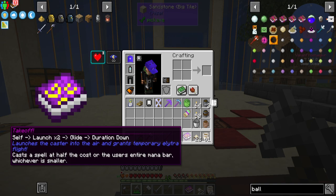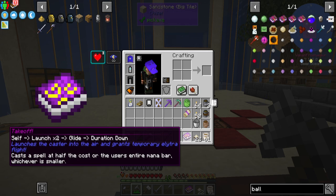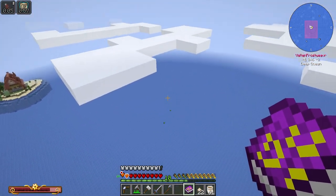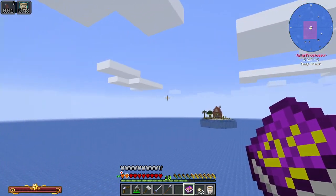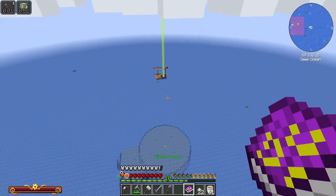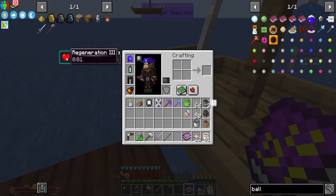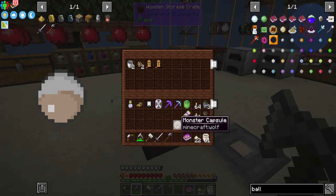I did get a magic spell from Ars Nouveau: Self Launch x2 with Glide Duration. It launches the caster into the air and grants temporary elytra flight, cast at half the mana cost or the user's entire mana bar, whichever is smaller. Let's try this outside in the water. Oh my gosh - that's pretty good! How long does this last, like a minute? I can use it again - I now have flight with this thing. Wow, that's pretty strong. It makes me think, who needs a boat? But I'm a terrible elytra flyer so I'll probably end up killing myself.